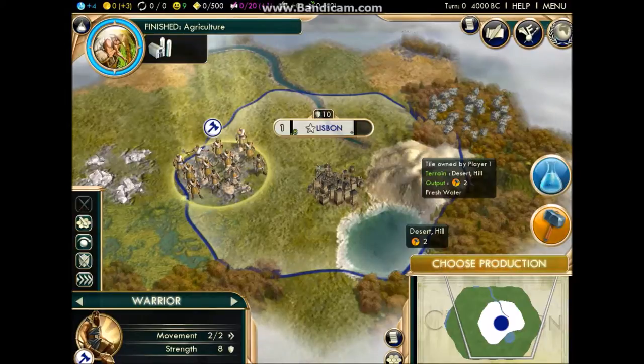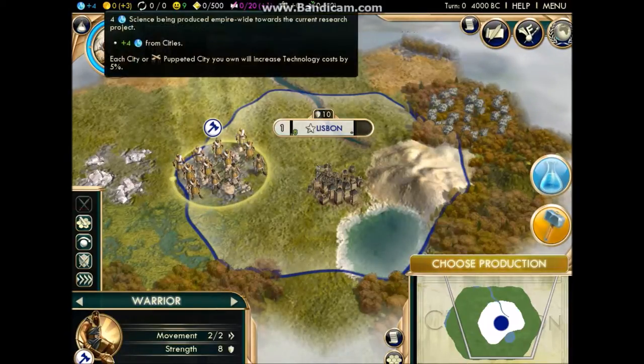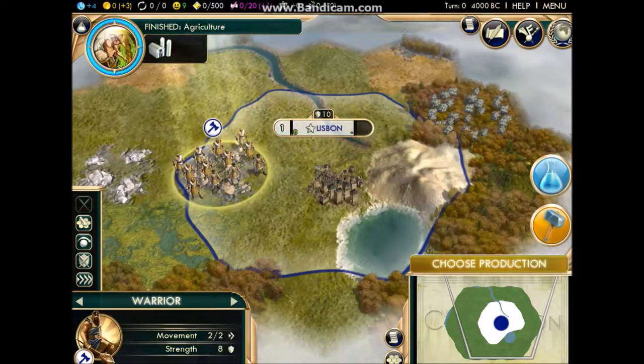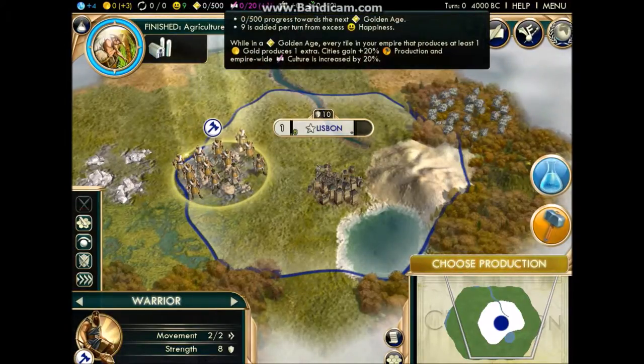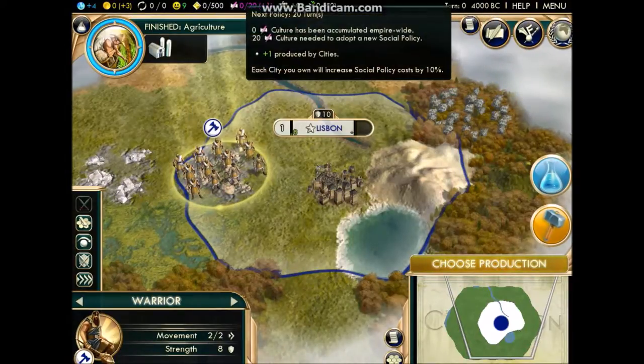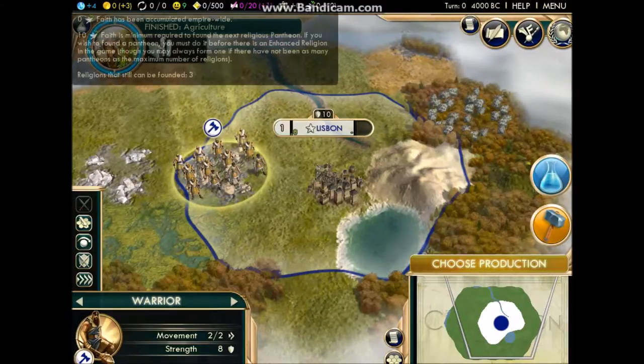The city screen also gives you access to information like food, culture, science, gold, world buildings, and everything like that. By the way, that's science — and that's what we're getting for science, which will eventually become important. That's our gold, that's our culture, that's our happiness. That's our progress to our next golden age, which is what you need happiness for, as well as cultural output, its income, tourism, and faith.